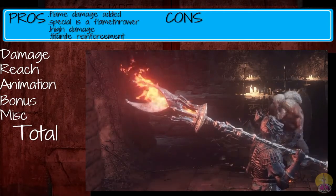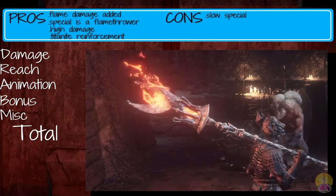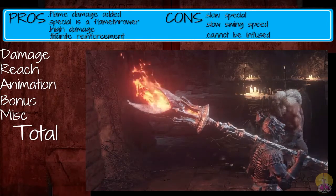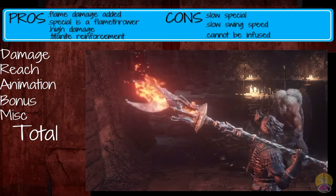On the con side: the flamethrower is a bit slow and involves multiple attacks, so you don't really get them all in all the time. It's also slow to swing. And it cannot be infused with any gems, even though it can be reinforced with Titanite.